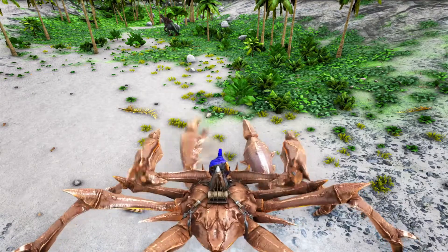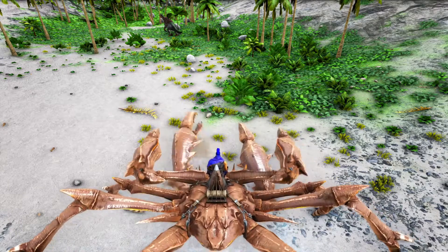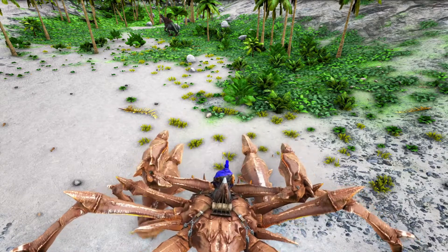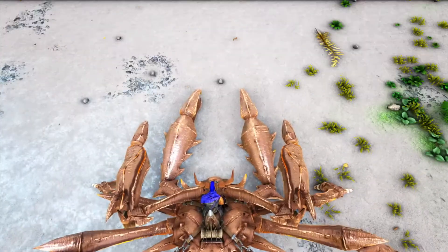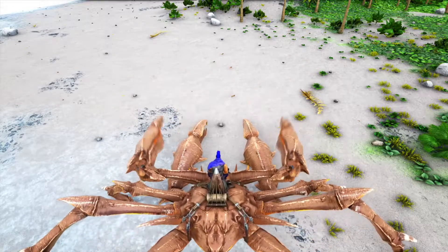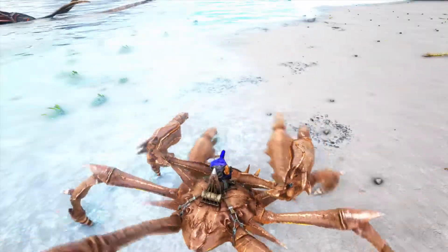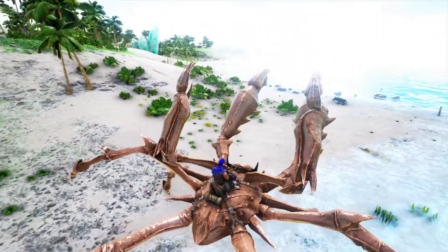Oh cool — each trigger, LT and RT on Xbox, that's where the attacks are. Oh cool, is it based on how you're pointing? Nice. Okay, and you can jump too — nice!